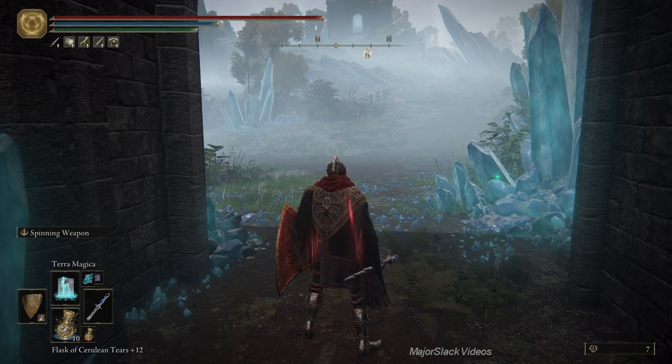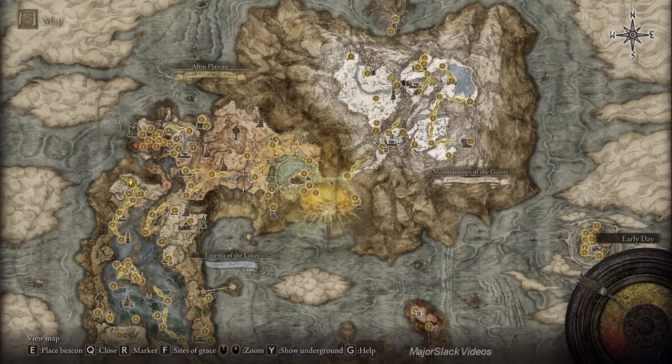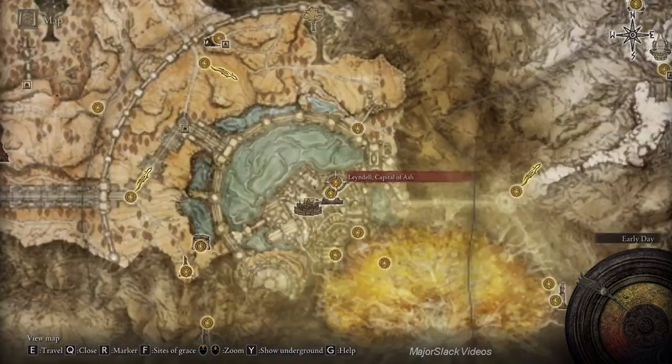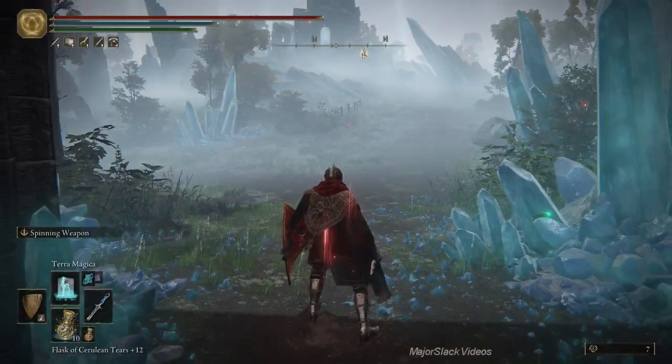I demonstrate exactly how to do that in parts 90 and 91 of this walkthrough. Go do parts 90 and 91 if you haven't already - to get the Dung Eater to the point where he's down in the subterranean Shining Grounds in his little cell, sitting in the chair, ready to take more seedbed curses. That's all outlined in parts 90 and 91.